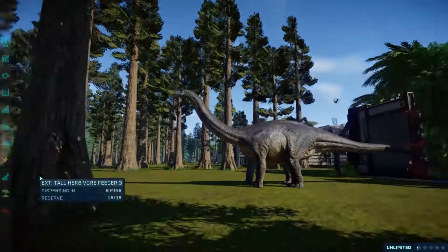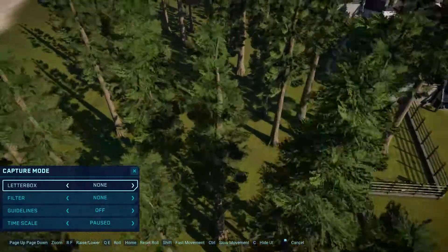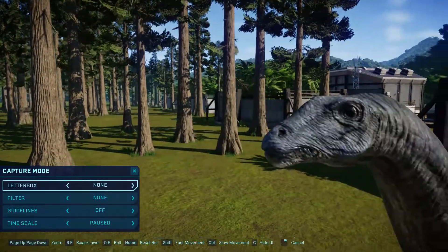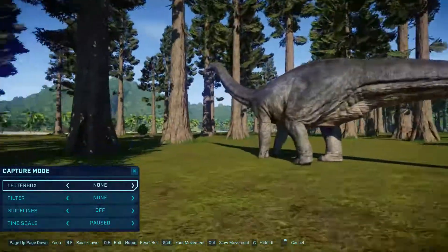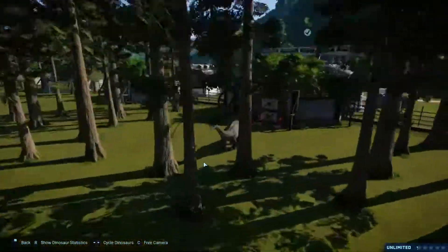What this mod does is it basically gives every dinosaur that was in the book a kind of retexture. So this is the Apatosaurus. Looks really cool. I think the tail has been elongated, which does look cool.